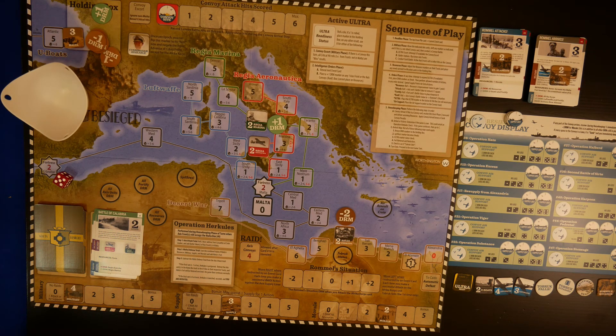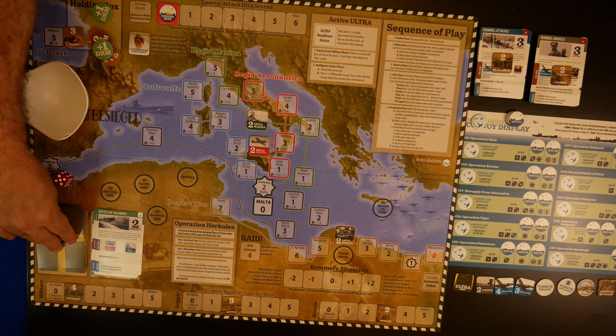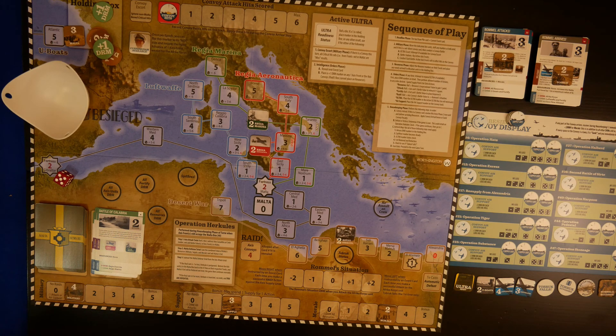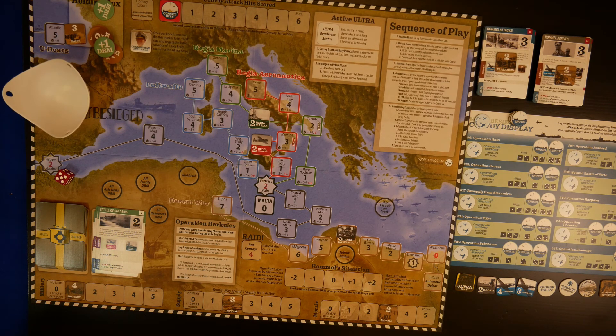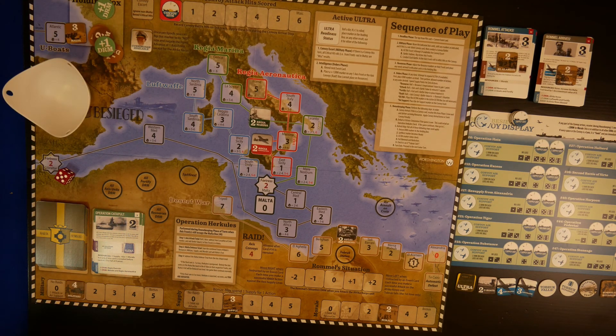Housekeeping - no convoy, remove our DRMs. Onto the next card for the headline phase: Operation Catapult. With France defeated, their Navy remained a threat as the Axis powers could potentially seize and use it. This was an unacceptable risk to the British. Thus, after an ultimatum and negotiation had failed, the Royal Navy dealt a crippling blow to the French Navy at Mers-el-Kébir on 3rd July 1940. The famous action in World War II.